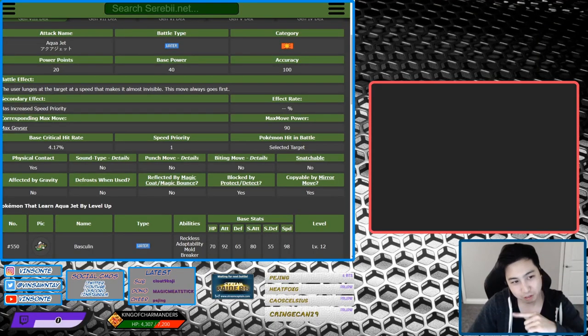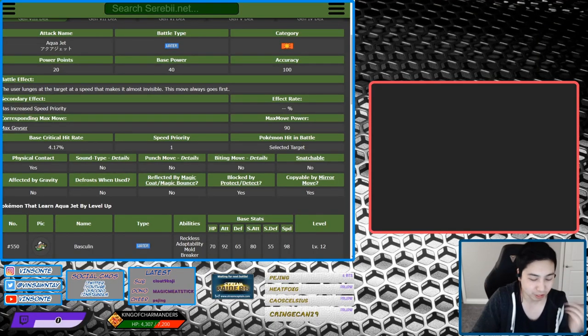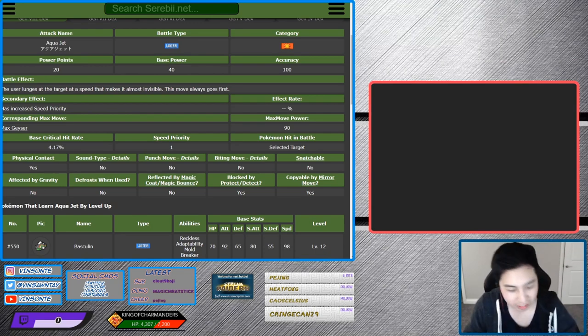Alright, first let's look at Aqua Jet. Aqua Jet is a priority move, it's Water type, base power of 40, accuracy 100, and it's a physical move.